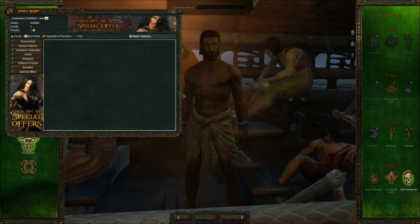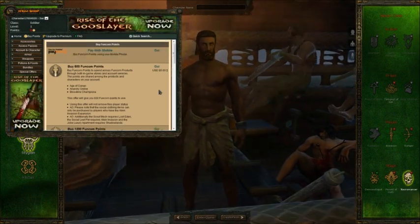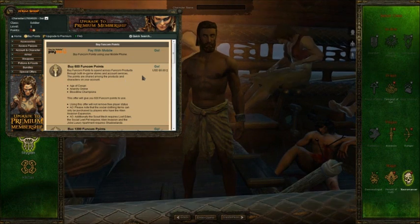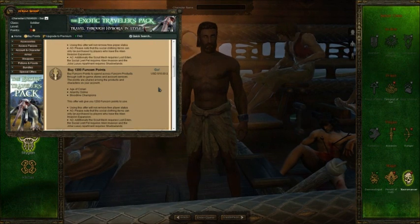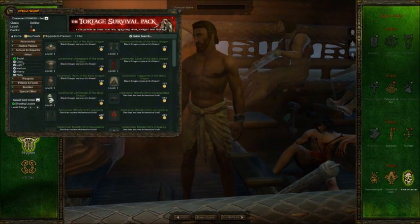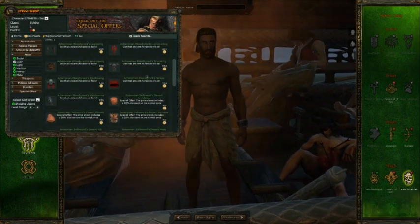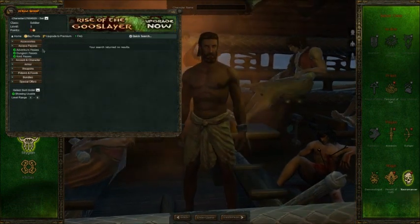So the Necromancer class costs 750 Funcom Points. When you click to buy Funcom Points, the thing is the class costs 750 points, but you have to pay $10 just to get 750 points — I'm not really happy with that. While I've got you, you can also get social armor, plate armor, and other items in the shop. I'll show you some of the prices so you can see what's available.